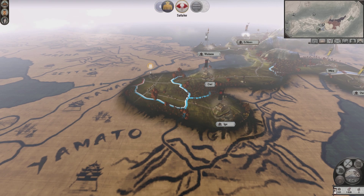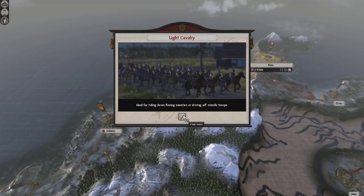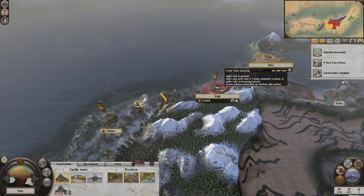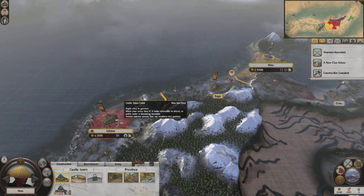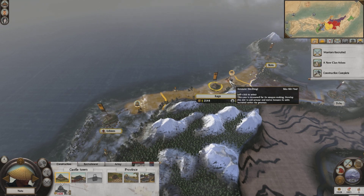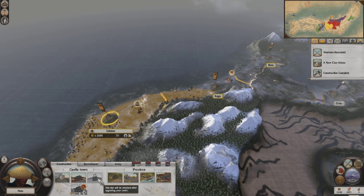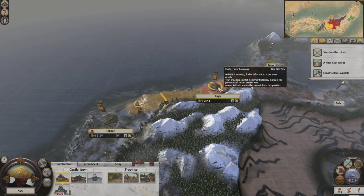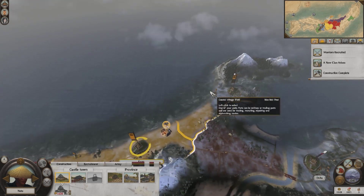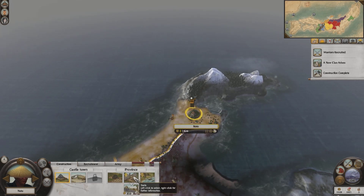Building the archery dojo would allow me to train bow warrior monks. This town would be better for my warrior monks because hopefully the armory would increase their armor. I'll build an archery dojo here, and once I increase the size of this other town, I will build the Naginata dojo. Up here, we'll see if we can upgrade to a war horse stables.